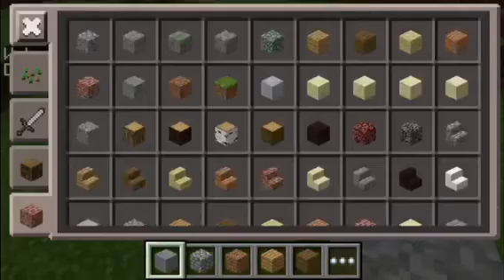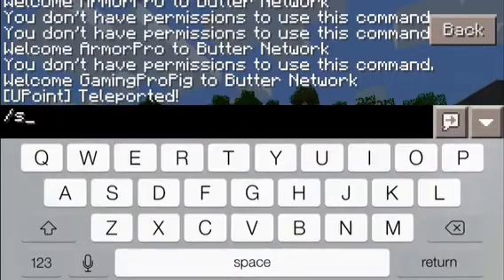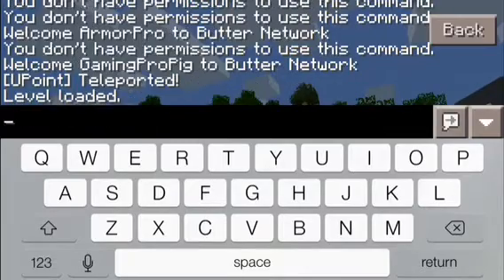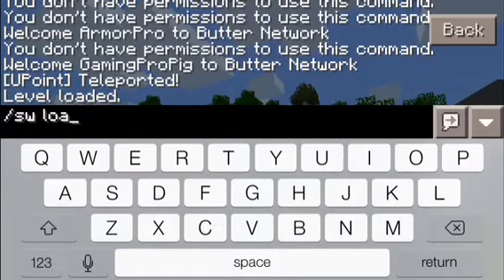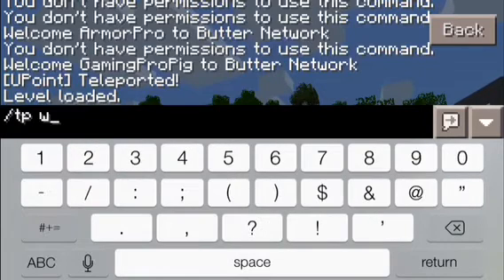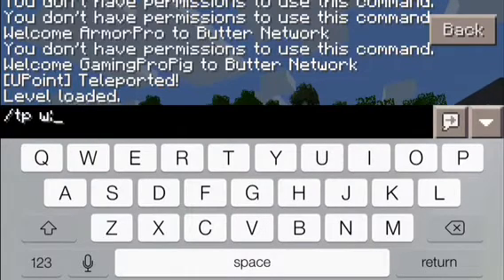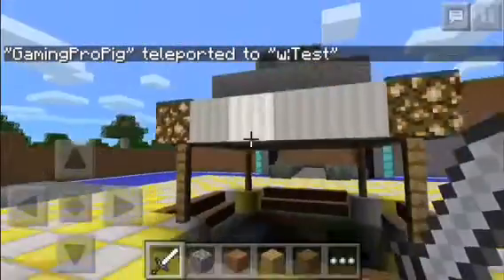Once you load in — I don't want to be in creative, oh well. So once you do it, you have to load a different world separately, just like you loaded the first one. Load the world 'test' — it'll automatically load it, that was pretty quick. Then to teleport, you type '/sw load' and then the world name. To tp to that world you do '/sw tp world' then the world name — so slash sw tp world test.